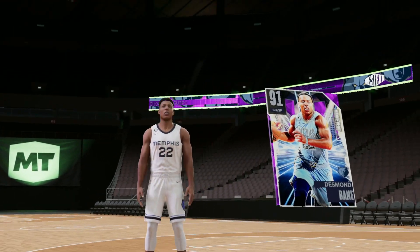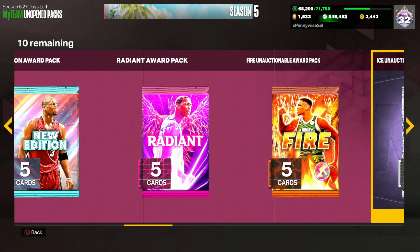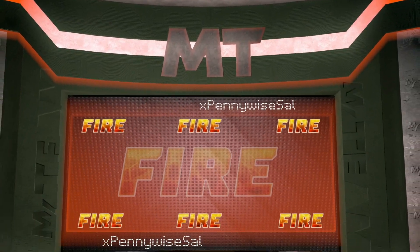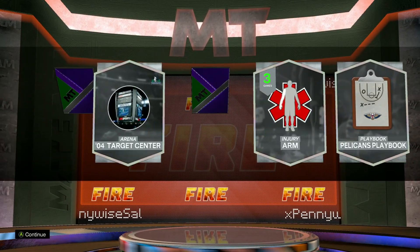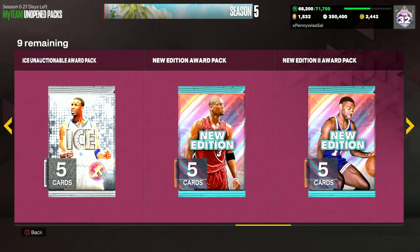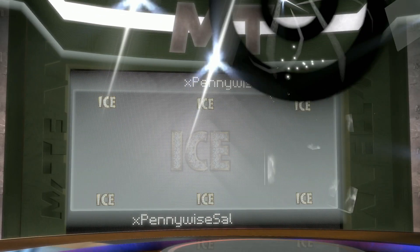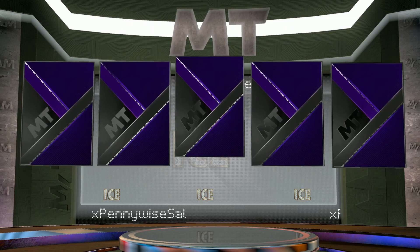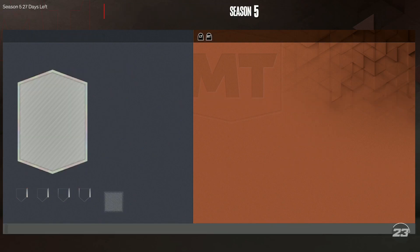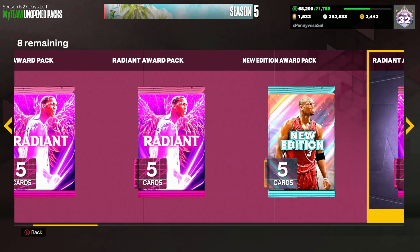Let me know in the comments if you've ever hit something incredible out of these free promo packs. I think it's really cool that you can get a decent amount of packs just by grinding the game and make solid MT — even just quick-selling stuff you get. If you hit an Allen Iverson like I did, or a dark matter, or other Galaxy Opals, you can actually make decent MT just by playing. These last bad promo packs are still free MT — that's a free 1,000 to 1,300 MT.